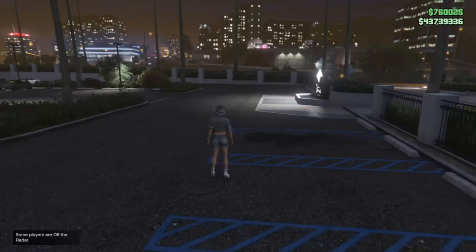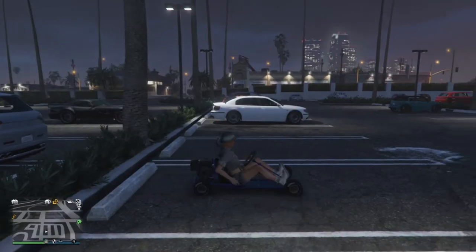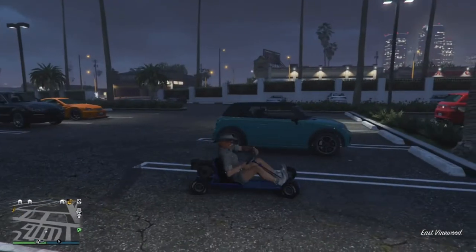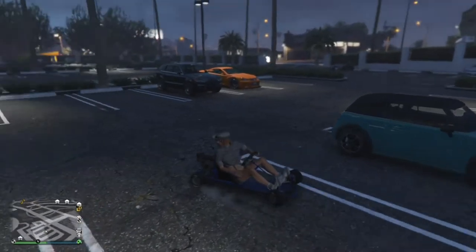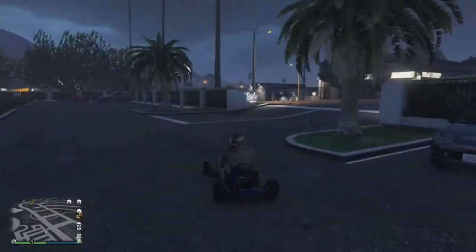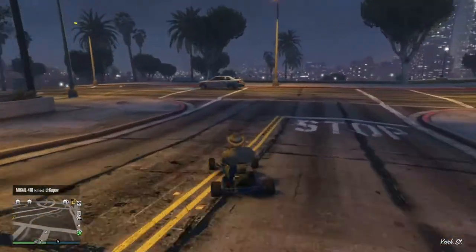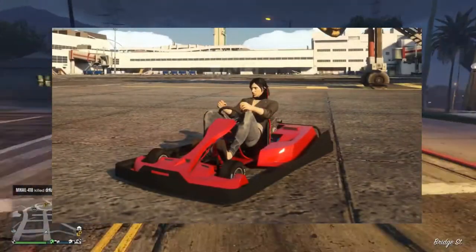I'm going to pick this thing up right now and we're going to go ahead and customize it. Here we are in the brand new Vito Classic go-kart — this thing is absolutely mini. Parked next to the Weenie Issue it just looks ridiculous, but it is really cool that we finally got a go-kart in GTA Online. We're actually going to be getting two go-karts: the Vito Classic, which is what I'm driving, and the Vito Modern.